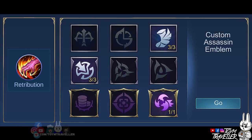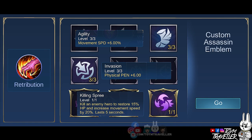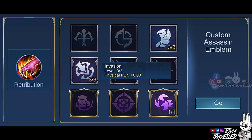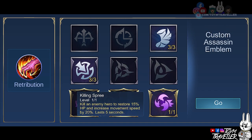In my opinion, the best emblem set to use is the Custom Assassin Emblem Set. It could provide extra stats according to your needs as a burst assassin. Set Agility to its max level because it gives you additional movement speed — higher movement speed means a higher chance to chase enemies or escape death. Setting Invasion to max level will provide Physical Penetration, meaning higher damage on your basic attacks and skills. Get Killing Spree to restore health points and gain movement speed upon killing an enemy for 5 seconds. With Benedetta's deadly combo, she can definitely kill enemies swiftly, so this will let her survive inside team fights. If you are not that type, consider Bounty Hunter or High and Dry instead.